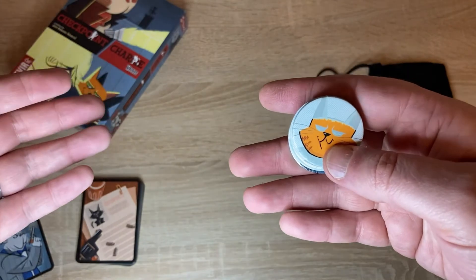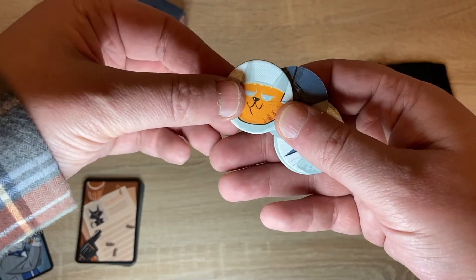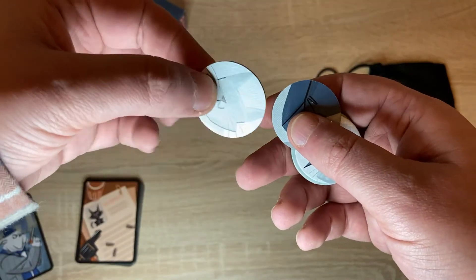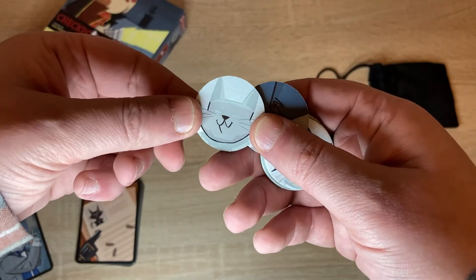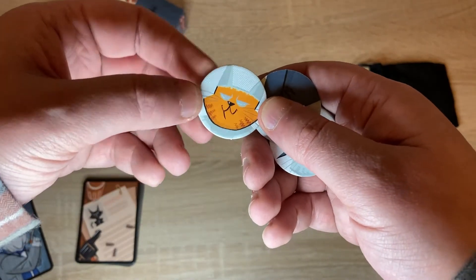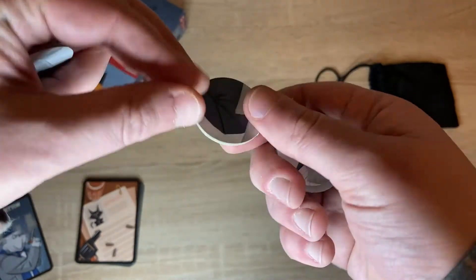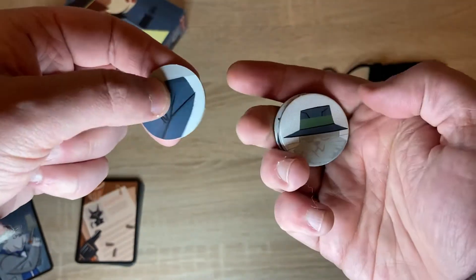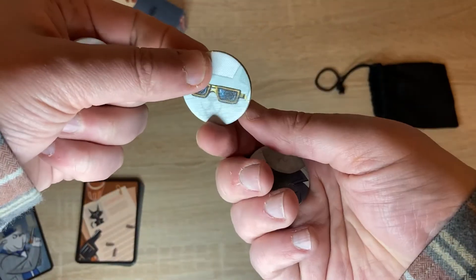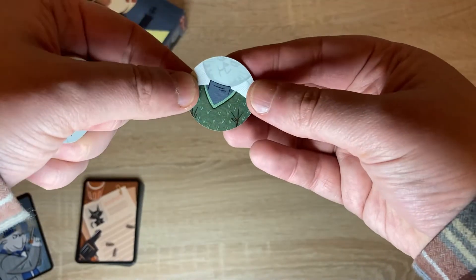The game consists of you trying to deduce who is the master of spies through the various clue cards. Clue cards are double-sided. For instance, this one suggests that the master of spies has a grey tabby, this one suggests they are a ginger cat, this one suggests they're carrying a newspaper, and this one suggests that they aren't. A hat or no hat, glasses or no glasses, a jacket or a sweater.